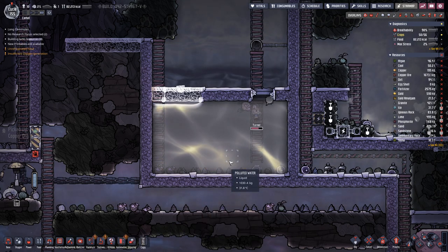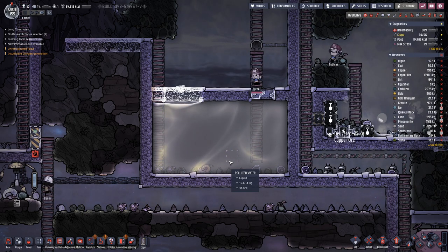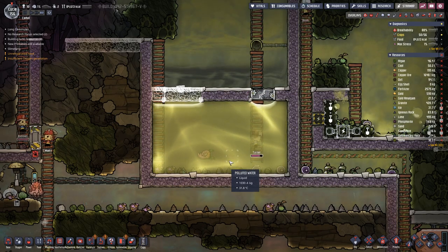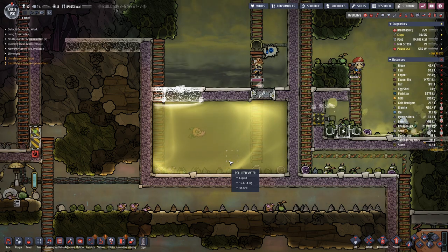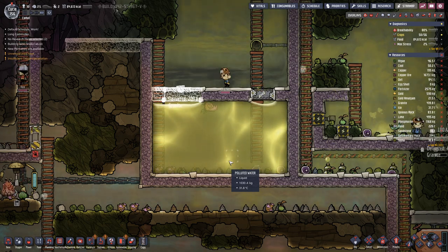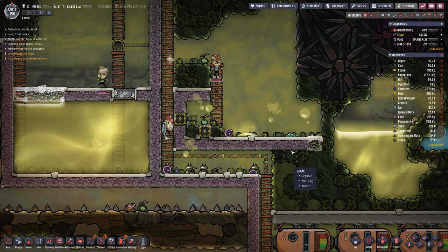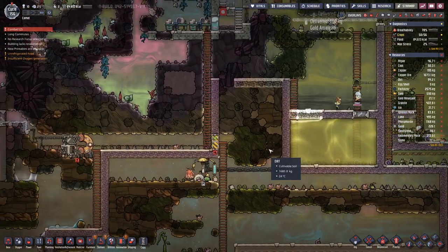Down here I think we will need three pumps: one for cooling off the water, one pump for cooling the base if we need it, and one for cooling the steel refinery or the refinery. And maybe also for plastic production.